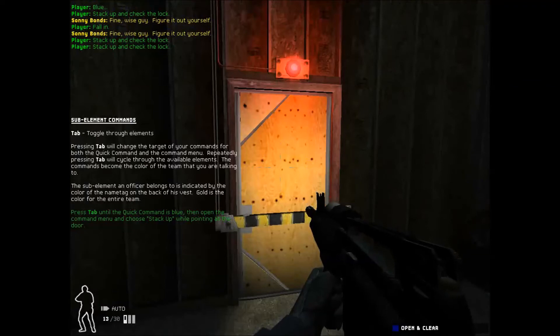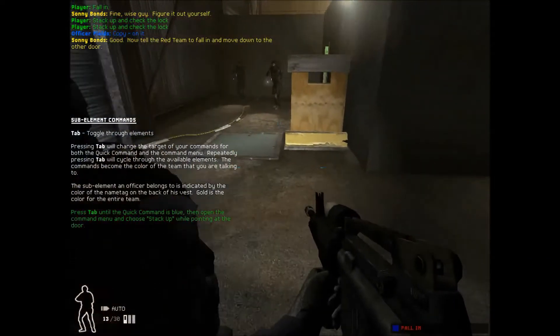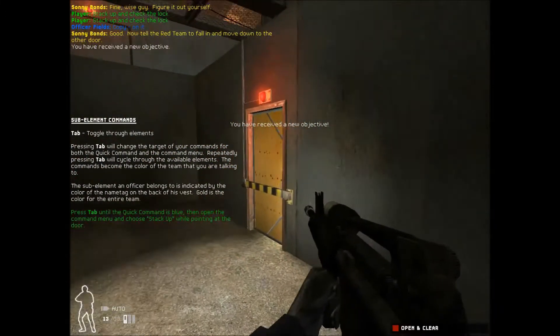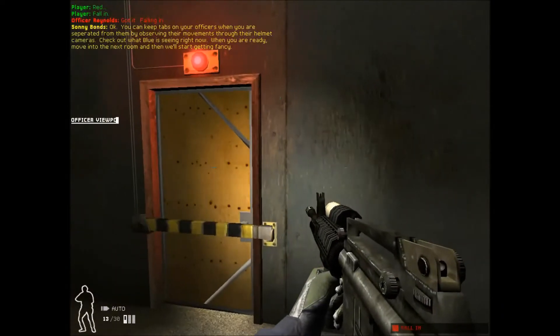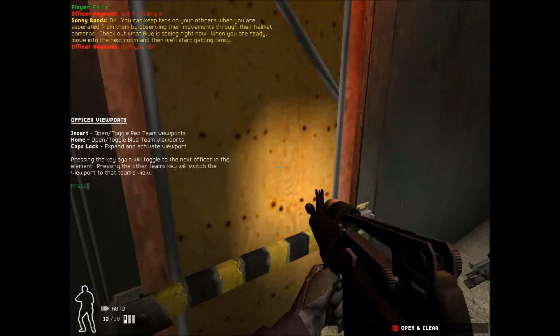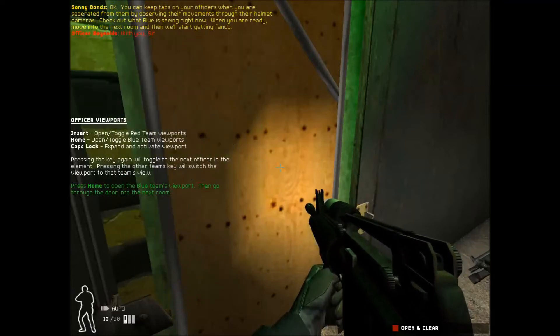Stack up on that door. Copy. On it. Good. Now tell the red team to fall in and move down to the other door. Doors are locked. Regroup and stand by to move. You can keep tabs on your officers when you separate from them by observing their movements through the helmet cameras. Check out what Blue is seeing right now. When you're ready, move into the next room, and then we'll start getting fancy.